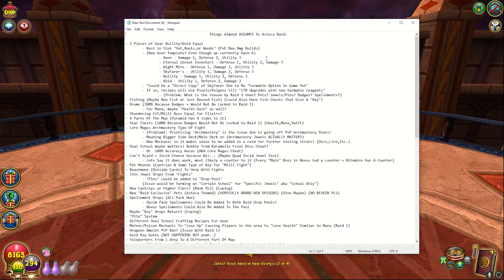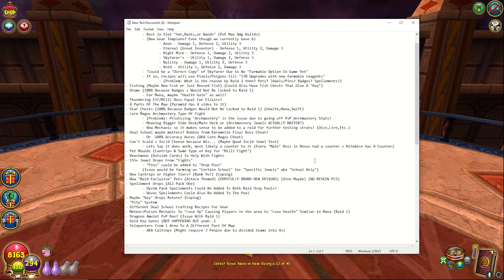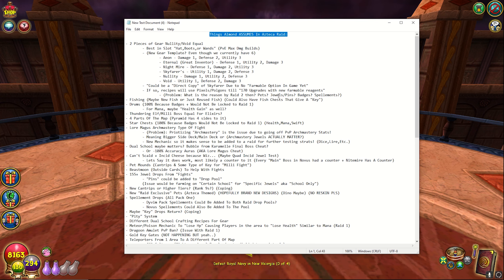I made a notepad of things I just assumed are going to be in the raid. So I just assume there are going to be two pieces of gear, maybe like a nullity void equivalent. I would hope there is a better hat, boots, or wand because for PVP damage builds I'd want something that's a better best in slot, or maybe if it's a little bit less damage and gives a card. I doubt it would give cards, but it would be somewhat interesting if it did.